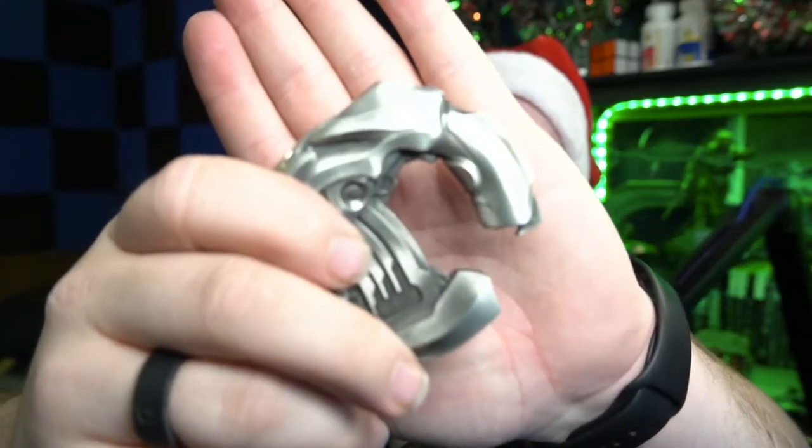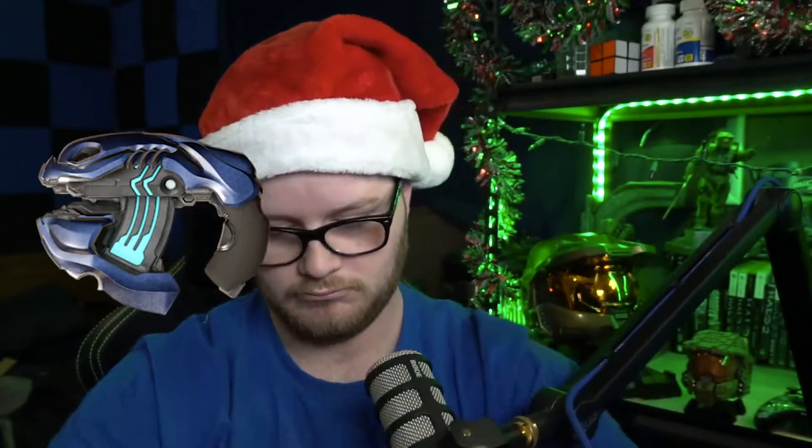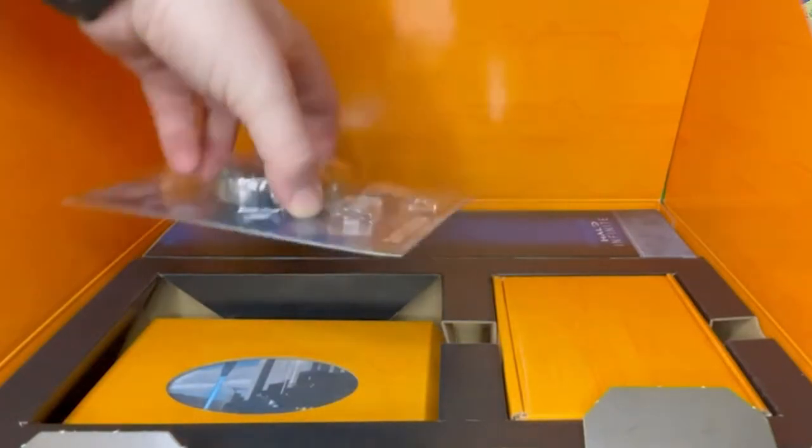Next in the box is a cast metal plasma pistol that is meant to be used as a bottle opener. Honestly, I don't know why they included this in the box. While having a die-cast replica of a plasma pistol is really neat, turning it into a bottle opener seems like a really strange choice. I personally would have liked to have seen this guy painted and could have done without the bottle opener aspect. Kind of a neat collectible, but I don't think I'll be displaying this one on the shelf.